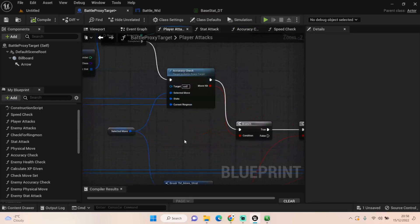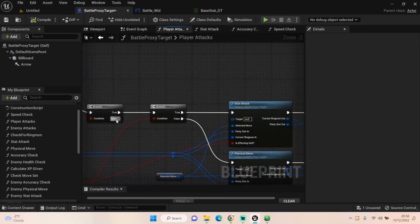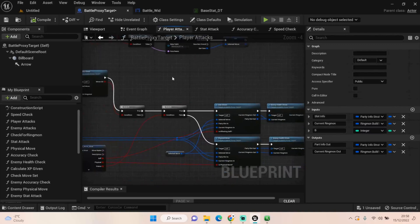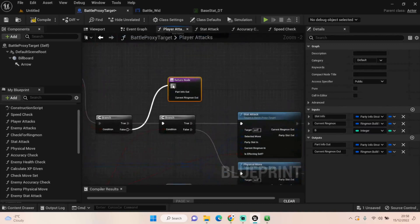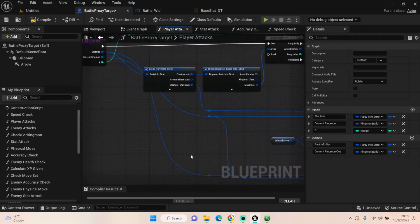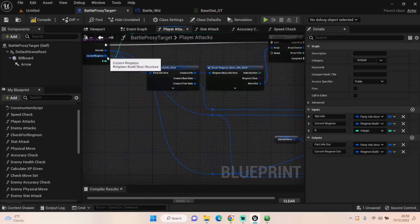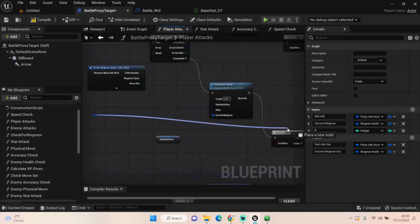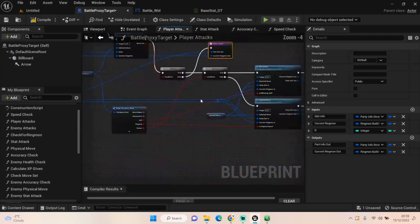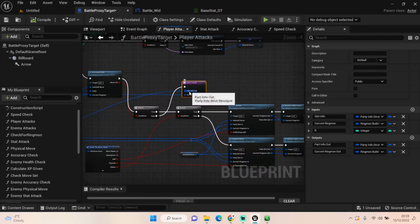Once that's done, we go back to our Player Attack and run a branch to check if the move hit. If it comes back true we obviously hit. If we fail, I should have a return node there that bypasses the rest. Let me add that in now — slot info and creature going in there. Yeah that should be there. Without passing this information through correctly it gets very broken and very hard to fix — trust me, I spent two days on it.